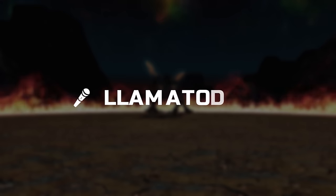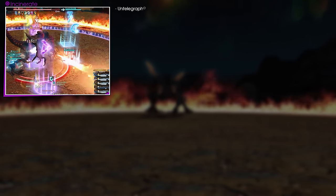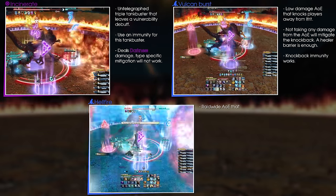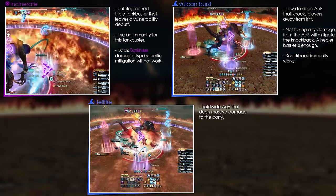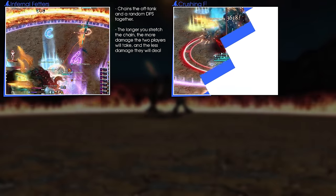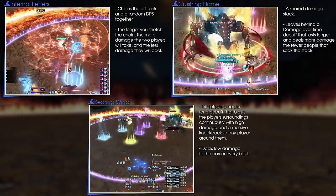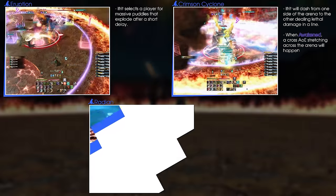Ifrit's mechanics are as follows: Incinerate, Vulcan Burst, Hellfire, Infernal Fetters, Crushing Flame, Searing Wind, Eruption, Crimson Cyclone, and Radiant Plume.